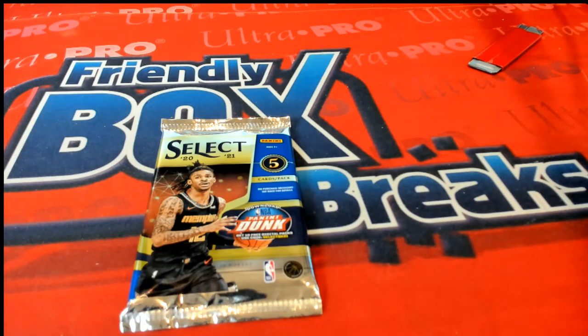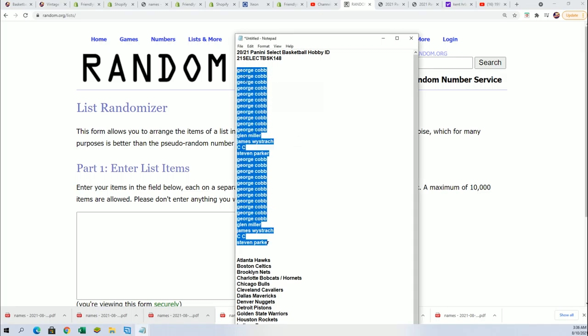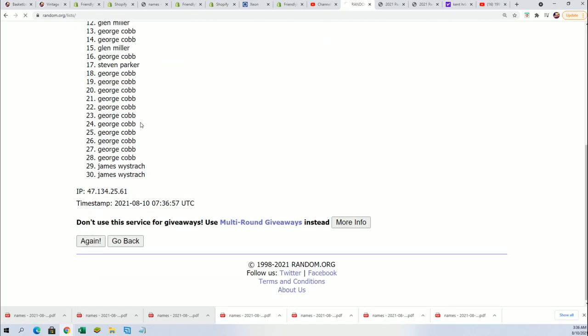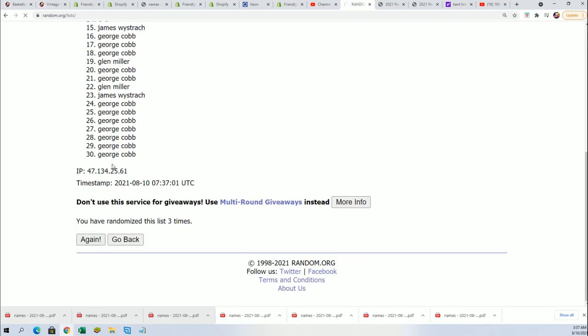Good luck everybody in Select Basketball. This is our pack break happening right now. We're going to do some randomizing to see who gets which teams in the break. We're going to start by randomizing the owner name seven times, then come back and randomize the team seven times, then stack the lists up side by side — that's how you get your teams in the break.